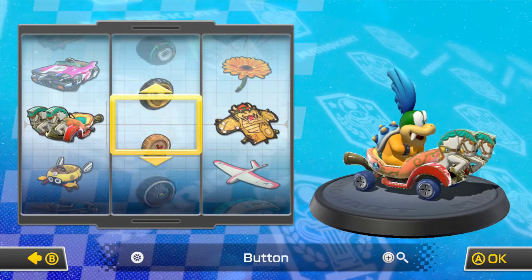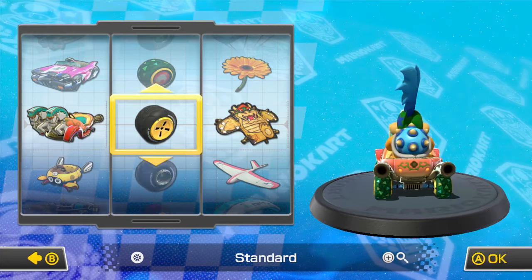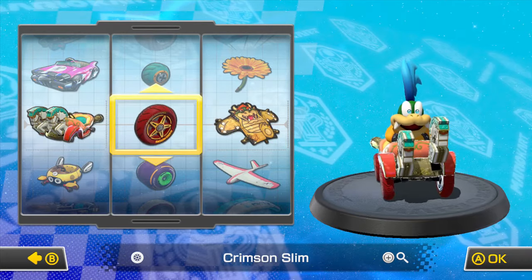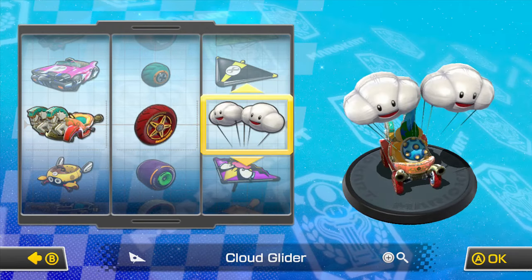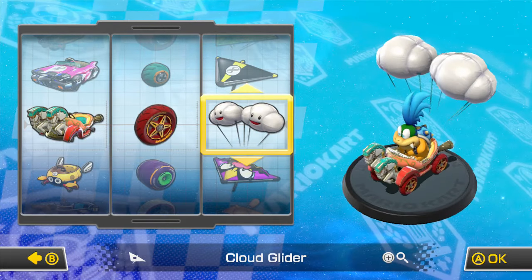The only wheels I'm going to use in 200 CC that are safe are either the standard wheels or the medium tires. And rollers — some little wheels work too. Let's use the Crimson Slim wheels and the Cloud Glider. So yeah, the Prancer, the Crimson Slim, and the Cloud Glider.